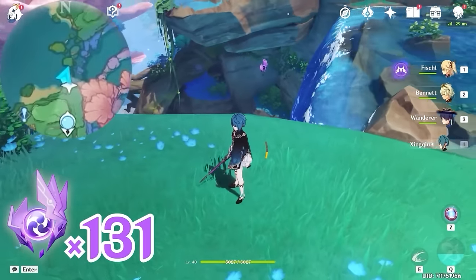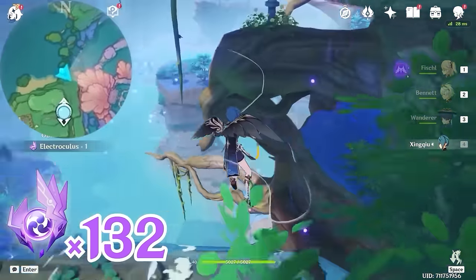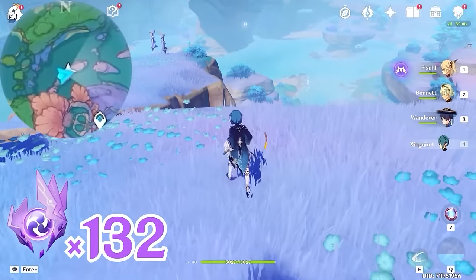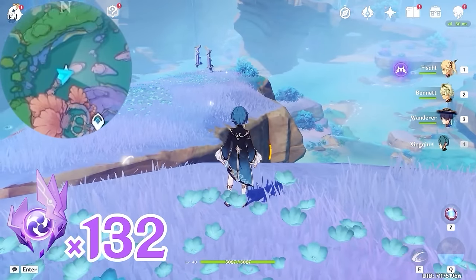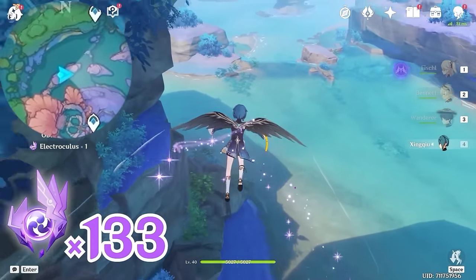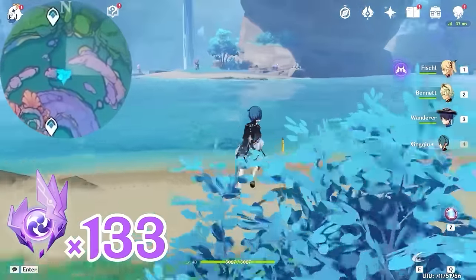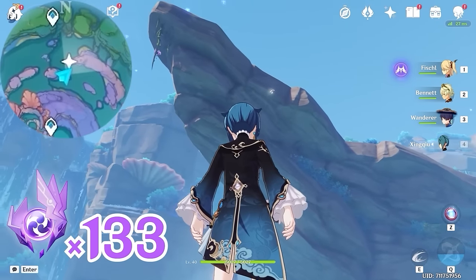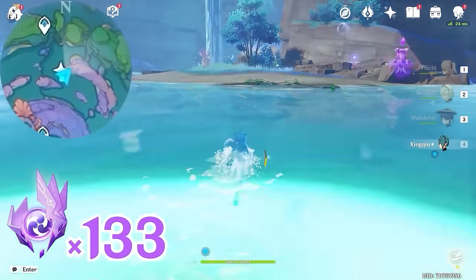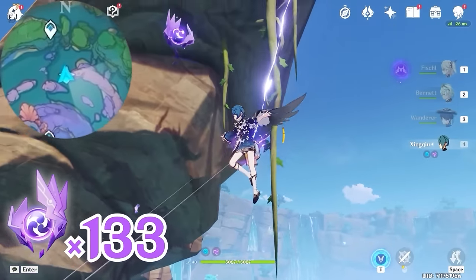After that, glide towards northeast, upper right on the minimap. Land on this rock — this one is underneath us, between these two rocks. Then head towards east, right side on the minimap. Turn towards northeast, upper right on the minimap, and look up — this one is floating underneath this rock. Let's come over here and grab an Electrogranum, teleport up, and glide over to get it.